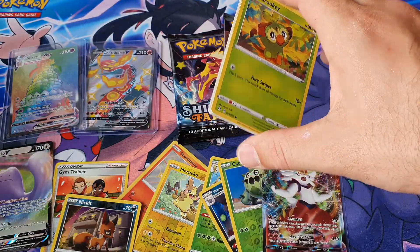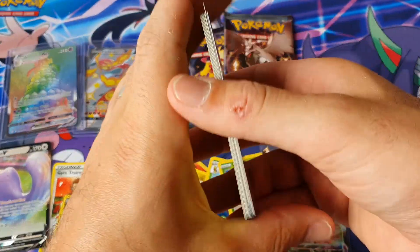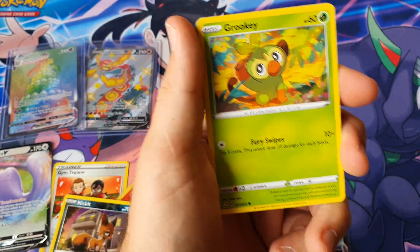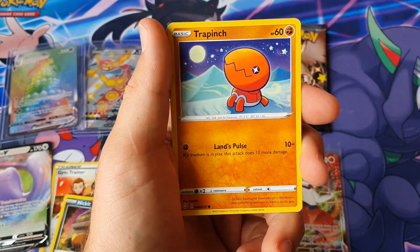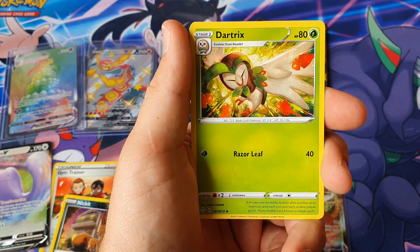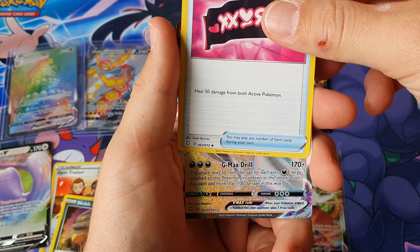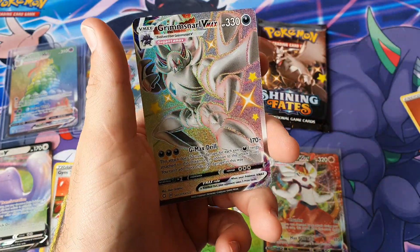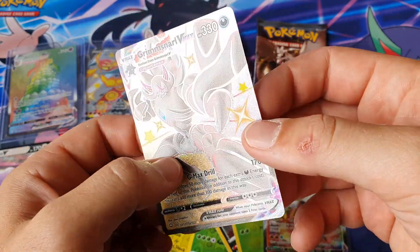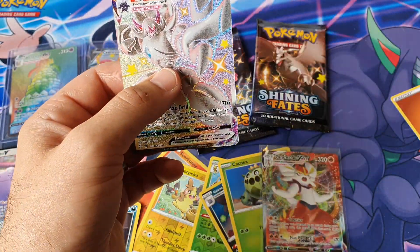I think I saw something, guys. Please drop a like for some luck — we've got two more packs after this. Grookey, Trapinch, Yanma, Koffing, Morpeko, Fighting Energy, Dart Tricks, Luxio, Team Yell Tel. Another Shining — Grimmsnarl! Wow, I've pulled this before but it's awesome! I'm so happy — I can swap this for another one I need. Absolutely gorgeous — wow, that's nuts!